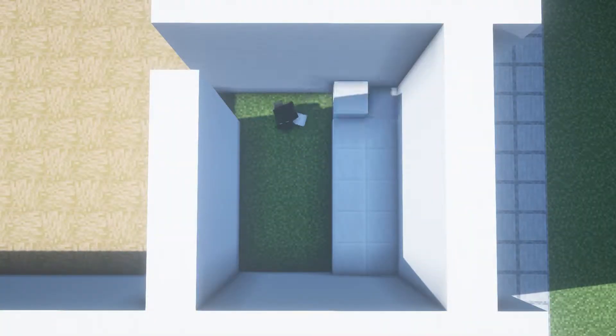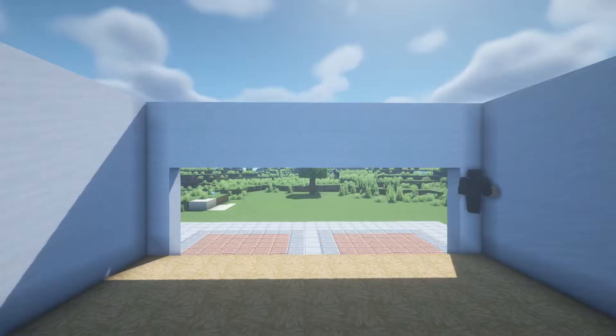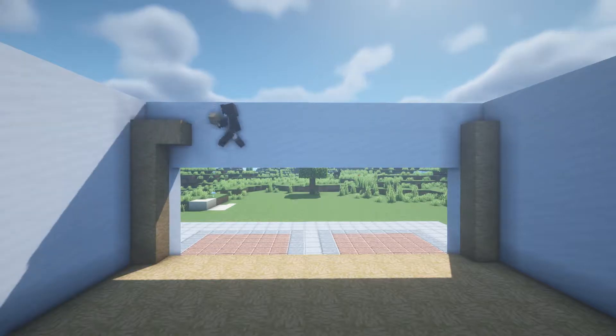For the floor we're gonna take the stripped jungle wood and make this pattern. For the bathroom we're gonna use the normal block of quartz. Now we're gonna put some pillars in these corners using the stripped jungle wood — they gotta be 6 blocks height — and we're gonna connect them.